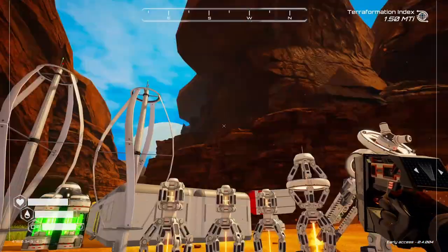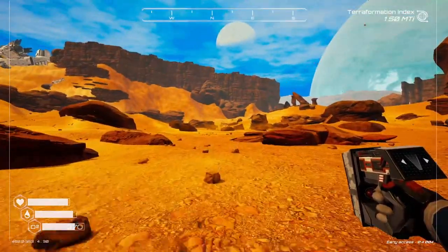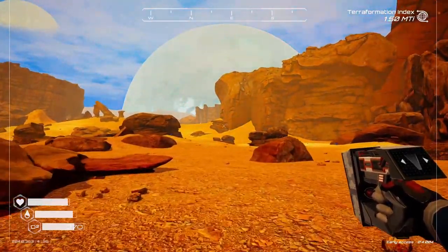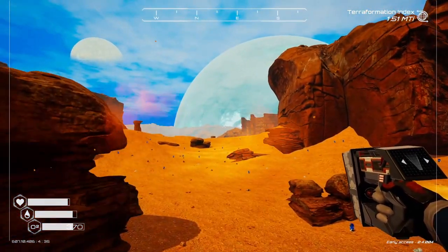What I have to do is start gathering and moving my base slowly but surely. I'm thinking I want to go probably over this way. The other thing I have is the rocket pack, as you can see.